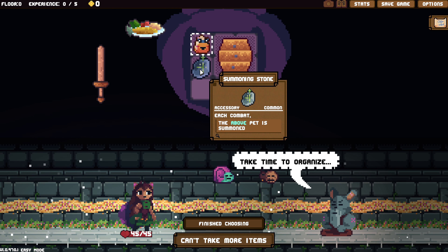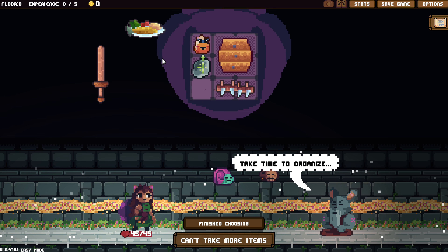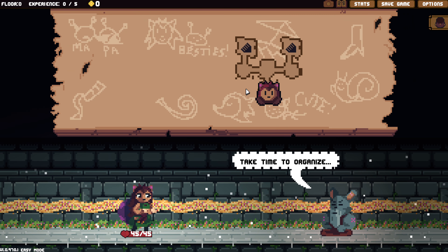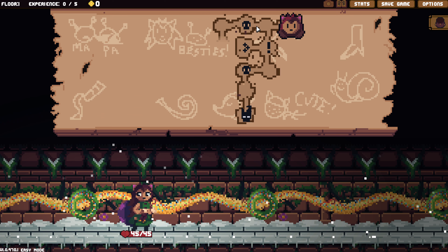This would cost us one energy to deal eight damage. This costs us one to deal nine damage. I don't know. Let's do this, and it instantly summons her. I really think we should bring this. So this gets used on its own — that's two uses already. We'll have to count.